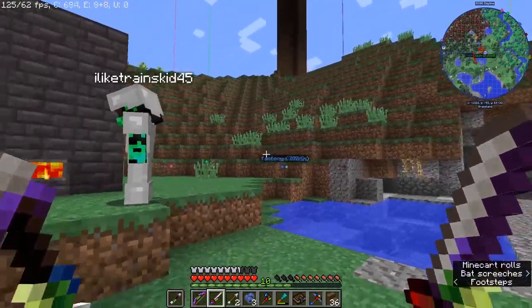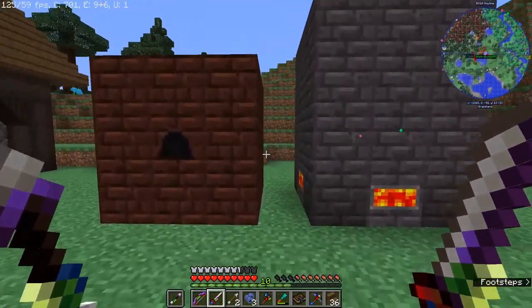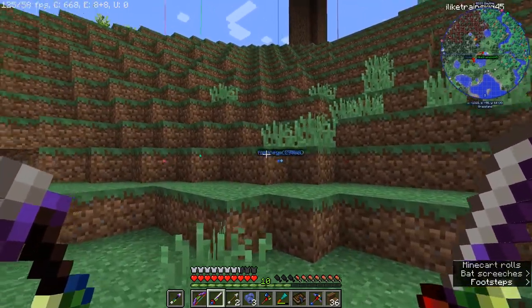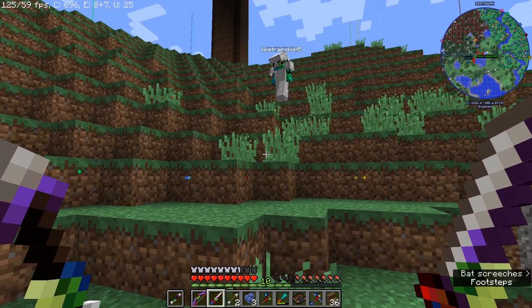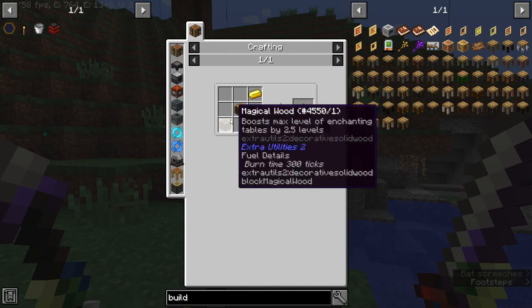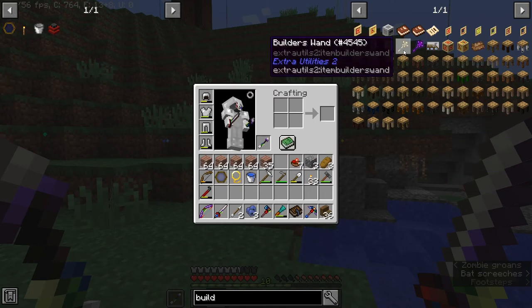In this episode, we're starting off — we're going to be trying to build a factory, or at least the beginnings of it. We've already laid out a foundation for it. However, what we're going to want is a builder's wand to make things a bit easier. I remember those. Yes.